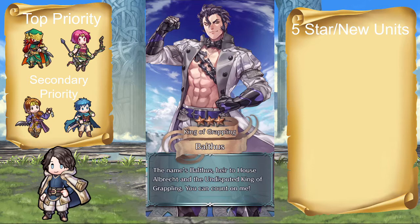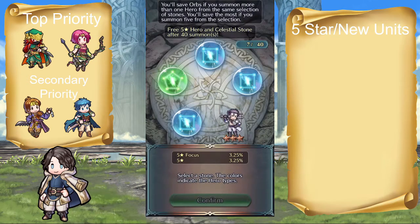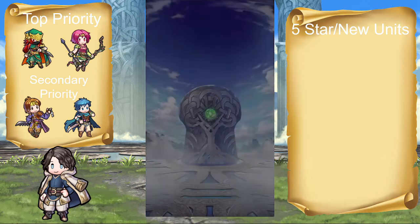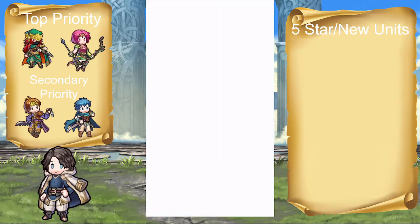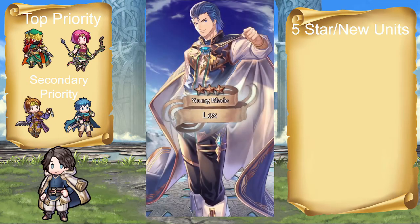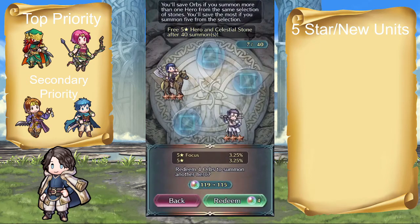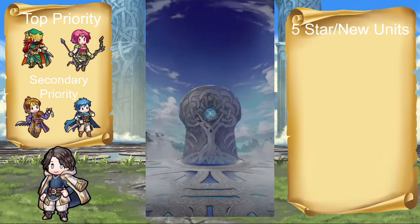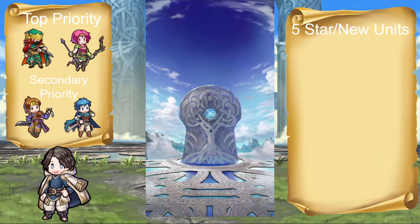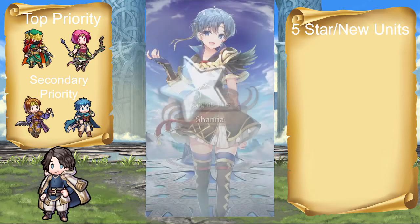Roshea has Speed Res Bond 4. I can't remember if this is the last Bond skill that gets the Tier 4 upgrade or not — it's either this or Defense Res Bond 4, and I can't remember which. I'm sure one of you will correct me in the comment section. Oh, three stars. Lag is real today — it's negative 17 outside where I live, so there's going to be a little bit of lag. My bad.